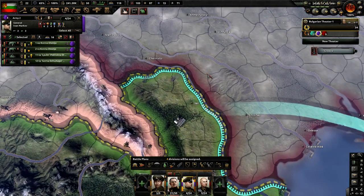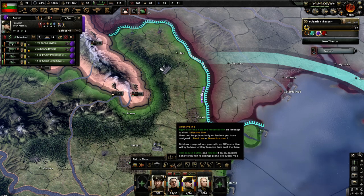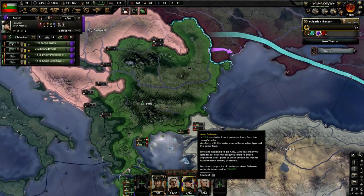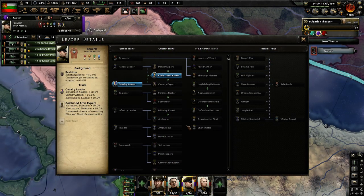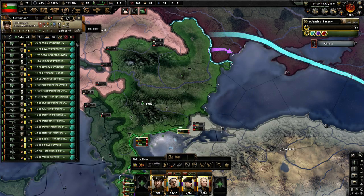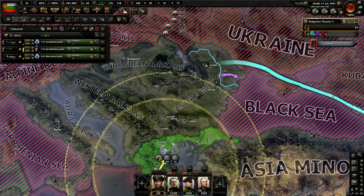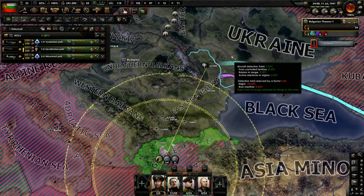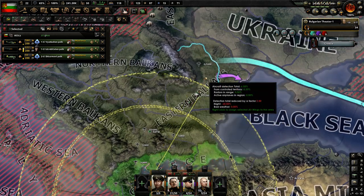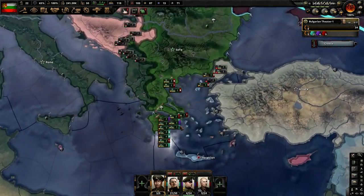Oh, there's actually a river there. Maybe we could punch a hole across that river and cut them right there and make a few encirclements. So this guy has a field marshal upgrade most likely. And we're still in the eastern Balkans — not in the Ukraine province. That's fine.